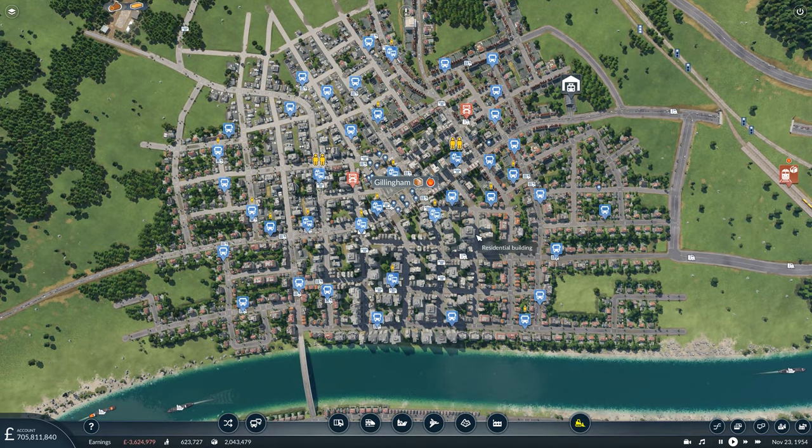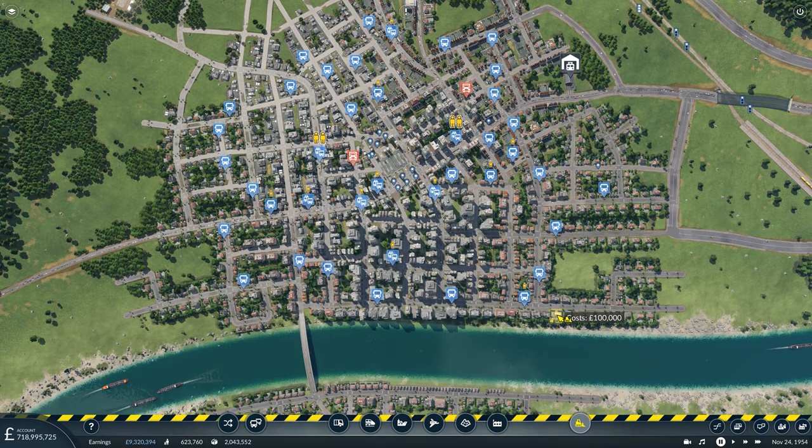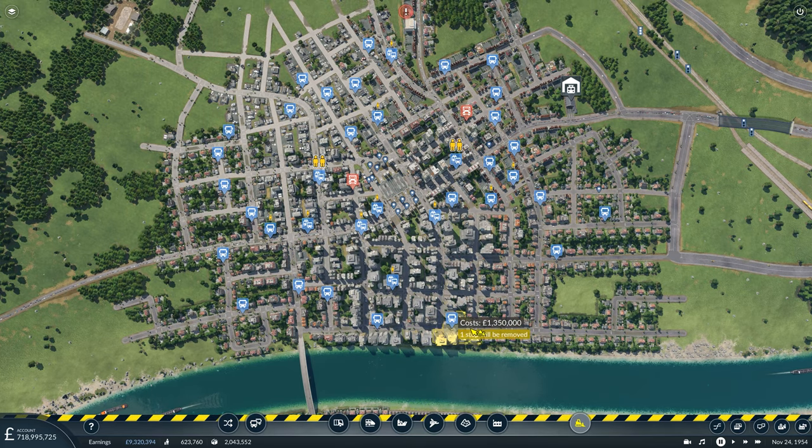These ideas involve ripping out Gillingham's public transport infrastructure, much like we did at Coventry, and giving them a brand new transport system. So we're going to do that straight away. The first thing we're going to do is go through and delete every single bus stop. I'll likely leave the interchange and the one at the train station, but all the little stops on the streets have to go.